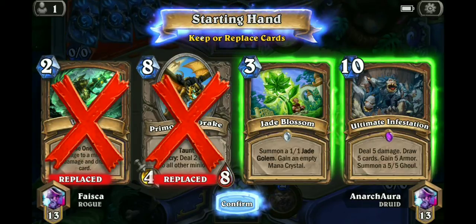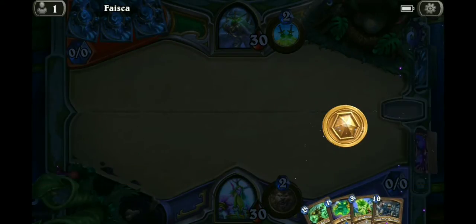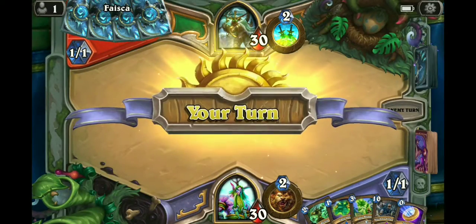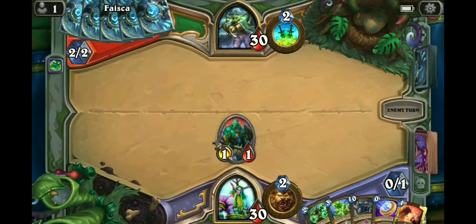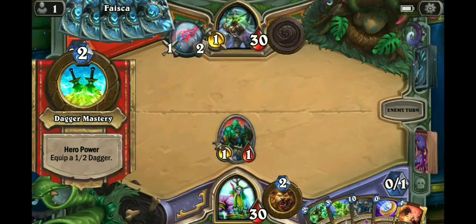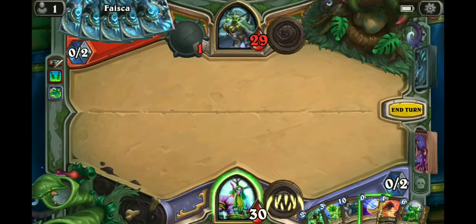I think it might be okay with that. We'll just keep this — good Jade Blossom. It could be wrong to keep it, just focus on ramp in general, but I just want to try having it at the ready. Go ahead and get a golem out there. I'll probably not coin into the Jade Blossom because Jade Blossom is my only mana ramp, so no reason to burn a coin.